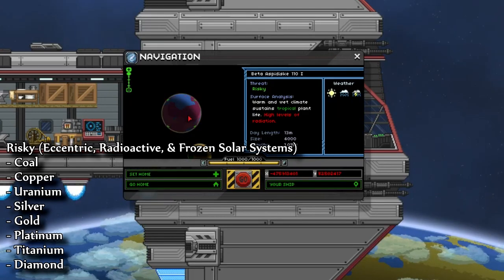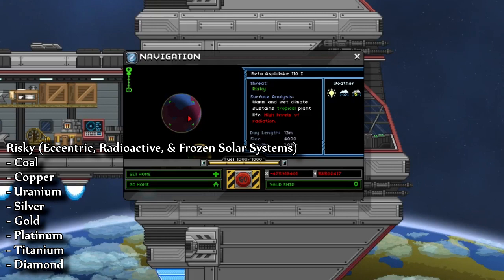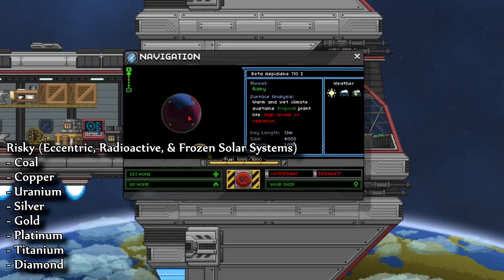Next is risky. You can find these within eccentric, radioactive, and frozen solar systems. On these, you will find coal, copper, uranium, silver, gold, titanium, platinum, and diamond. The main reason you would come to one of these is for uranium. Also, to be on a risky planet, you do have to have the radiation suit.